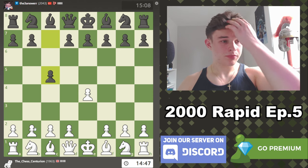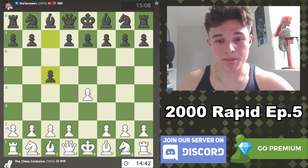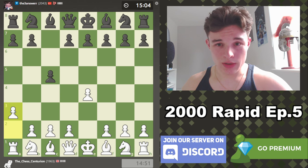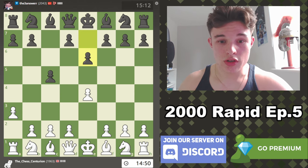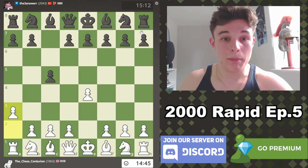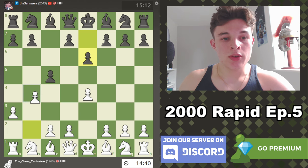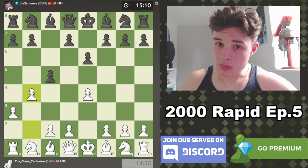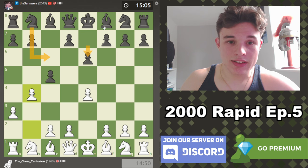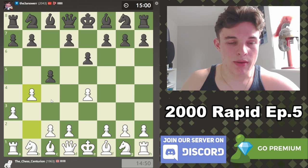My opponent goes for the Sicilian, and like the previous video and the previous episode of this series, we're going to be playing the A3 Sicilian. I absolutely love this system. This was introduced to me by Gotham Chess. The main moves you want to see from Black on move 2 are Knight C6 and E6. The whole point of this A3 Sicilian is to support the move B4. Both Knight C6 and E6 add another attacker to the B4 square, so the entire idea is to give up the B4 pawn.